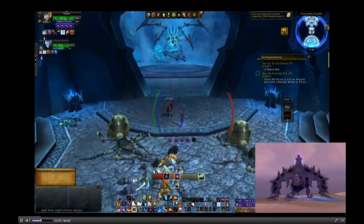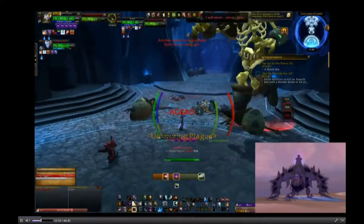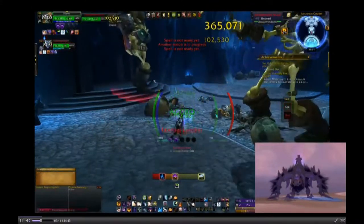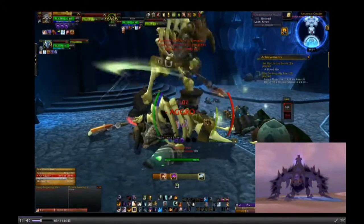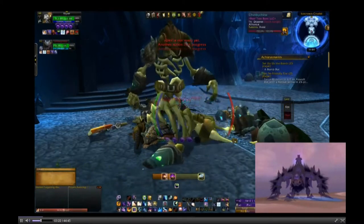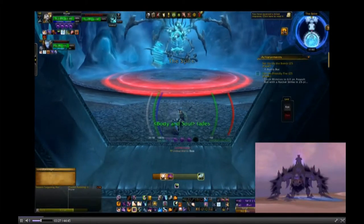I'll use my best example because I know exactly the figures I get from it. I can clear Naxx in anywhere from 20 to 25 minutes — that's every single boss and every single piece of trash. I can make anywhere from about 700-800 gold up to 1,000 gold, depending on whether I'm running 10 or 25 man and how many greens I'm able to disenchant into Infinite Dust.